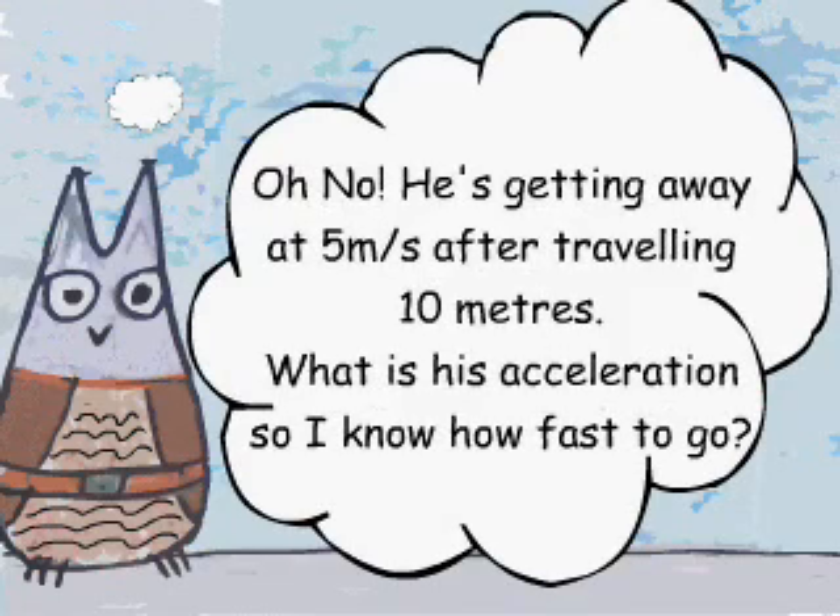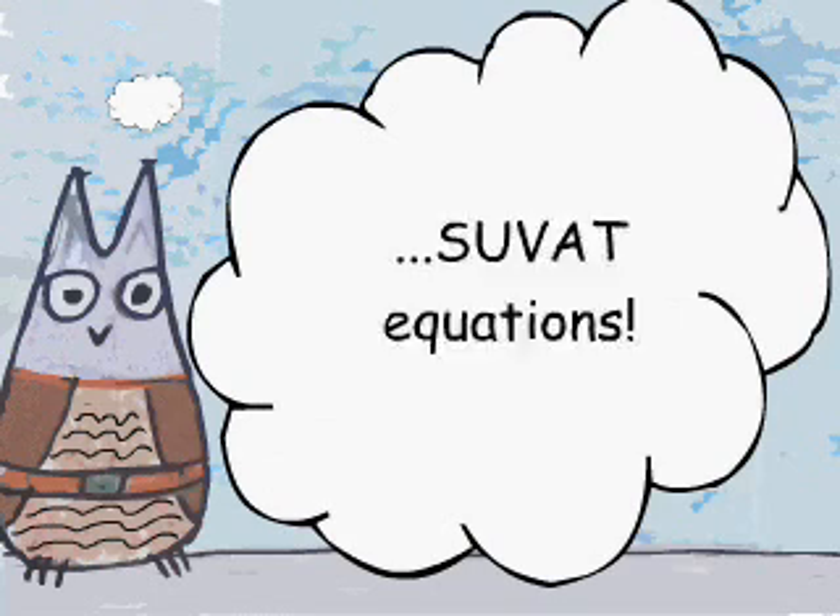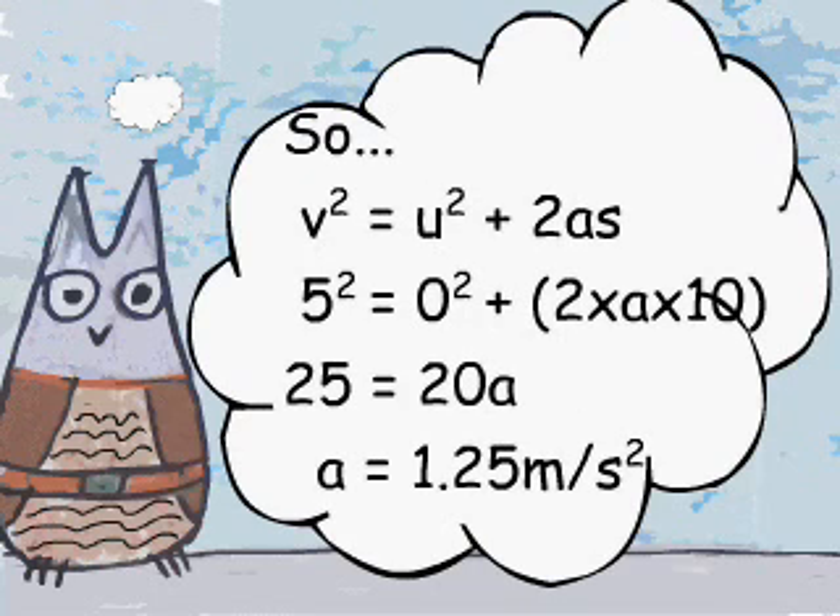Oh no, he's getting away at 5 meters per second after travelling 10 meters! What is his acceleration so I know how fast to go? I know — solve our equations! So, v squared over a equals 1.25 meters per second squared.